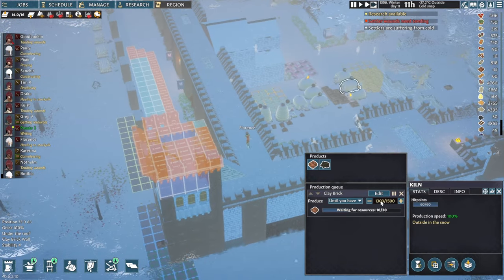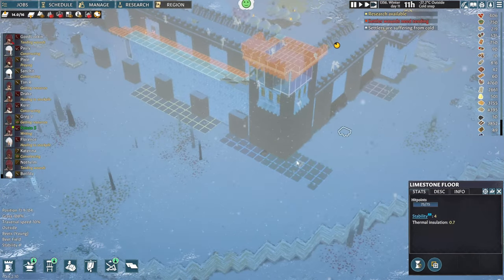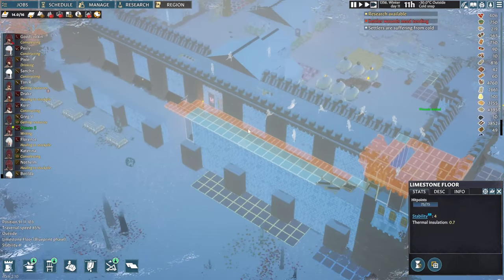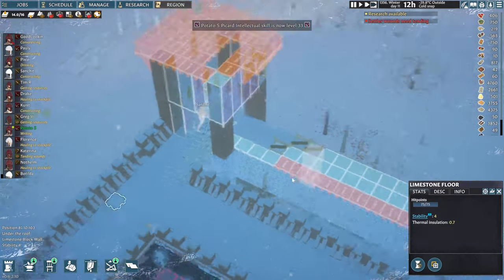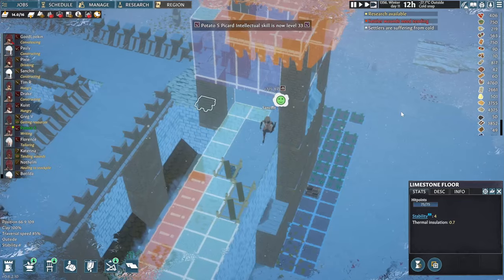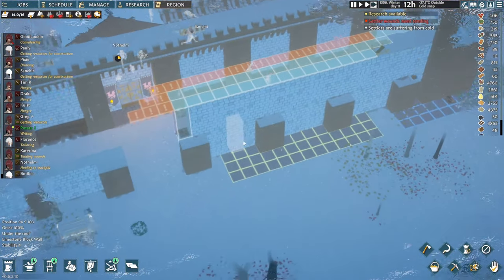Resource-wise, we are able to keep up with the demand for all these different resources. And if they've been putting in some flooring here as well - yes, they have - then we can access the rest of the wall.